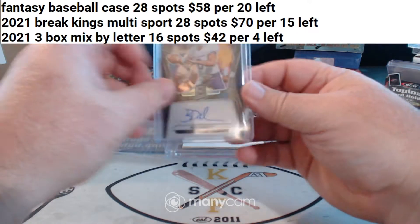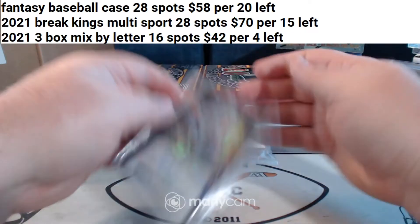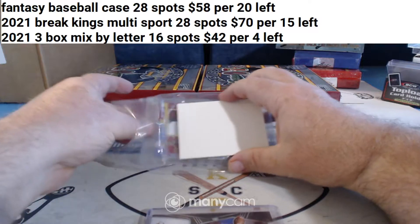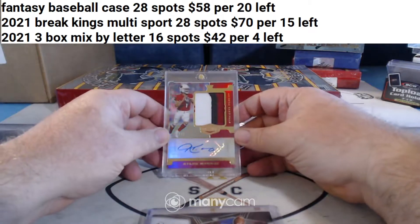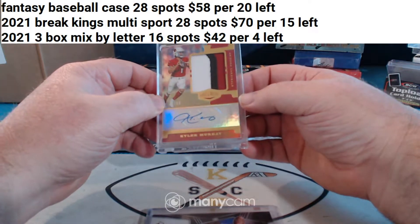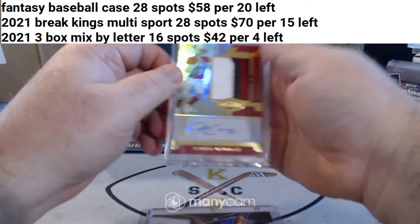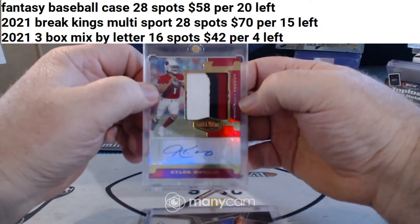Ben Danucci for the Cowboys to $199 from Spectra. And for the Arizona Cardinals to $99, a three-color patch Kyler Murray RPA to $99.